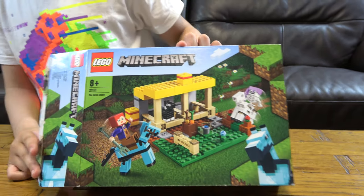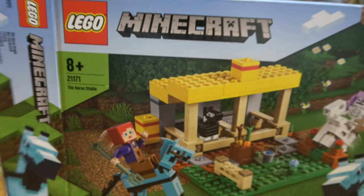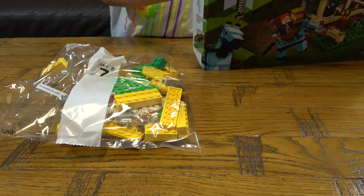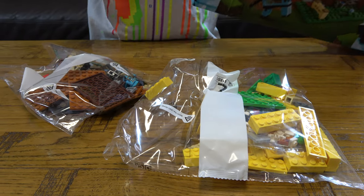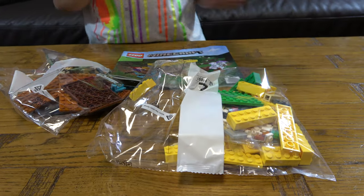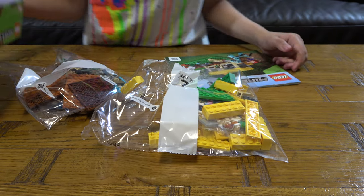Let's unbox it! The set number is 21171. We got bag two and bag one, and the instructions. It doesn't really have much in it, but it's quite a lot of pieces.